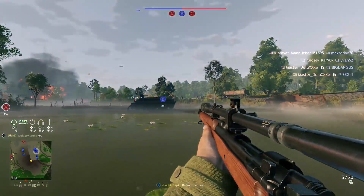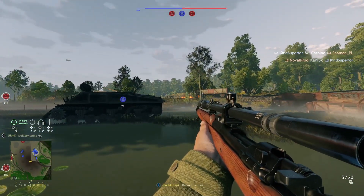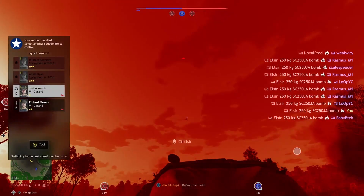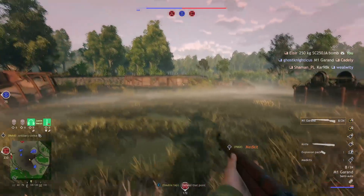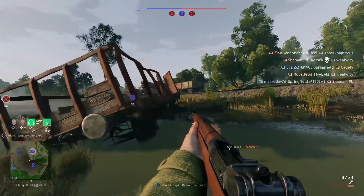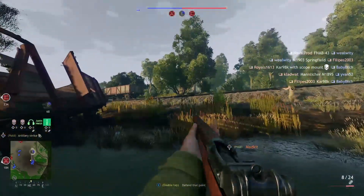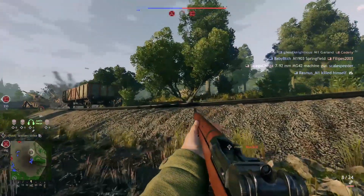In some games it's easier than others. In Enlisted there is no crosshair on the screen as you're wandering around — in the old days people used to put blobs of blue tack on the screen. As we're moving along, there could be a guy hiding in trees, so we just want to be centering so that we're always keeping the center of our screen where we think the enemy are.